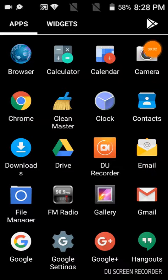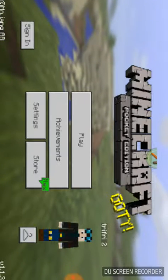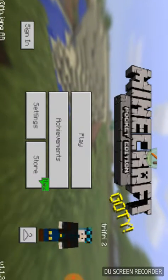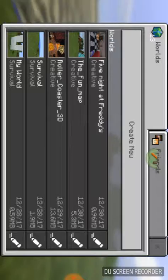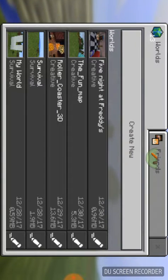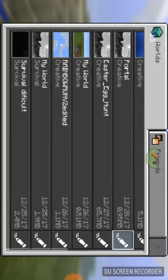Hey guys, I'm here again to show you how to make a cat in Minecraft PE. I have an app called MCPE - this is a good app. From this we can enchant anytime, we can choose our skin. My favorite skin is DanTDM.